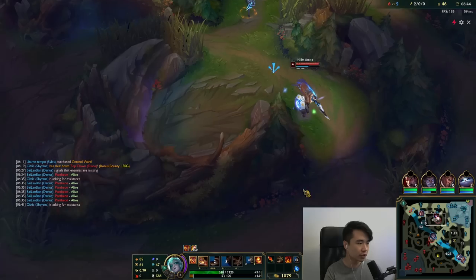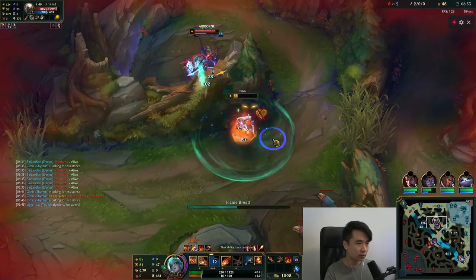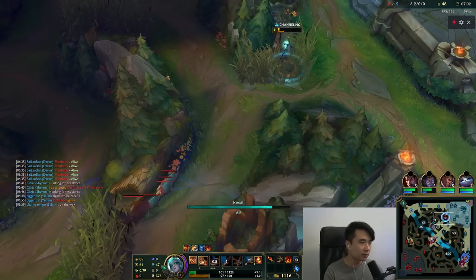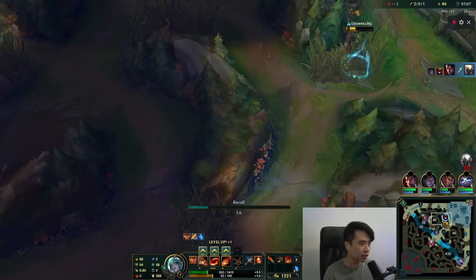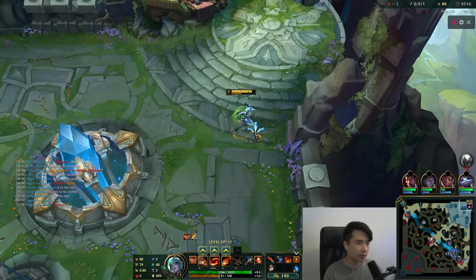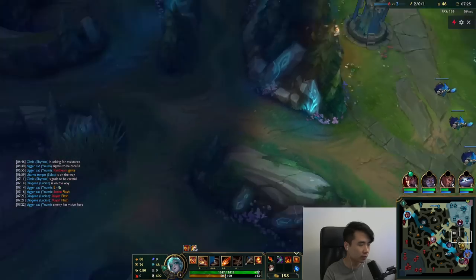If Silas rotates we can actually catch this guy. This Silas is a little tilted but okay - we actually get something back here. I'm just gonna go for a recall - I'm too low, I don't want to stay on the map at this health. I'm actually gonna grab my Sword Shoes in the middle of my Frostfire build - I think it's okay. I'm gonna walk down here and start leveling up my E. Going for my blue buff and then rotating top because Rift Scuttler is spawning in 30 seconds - I do not want to give that up.